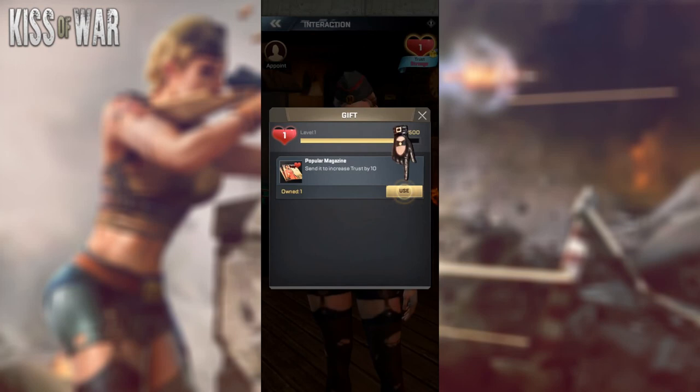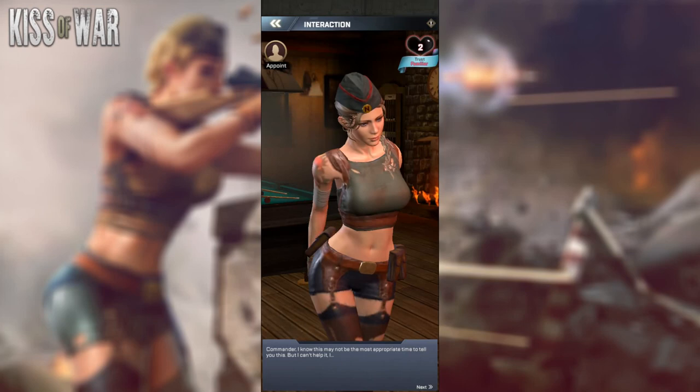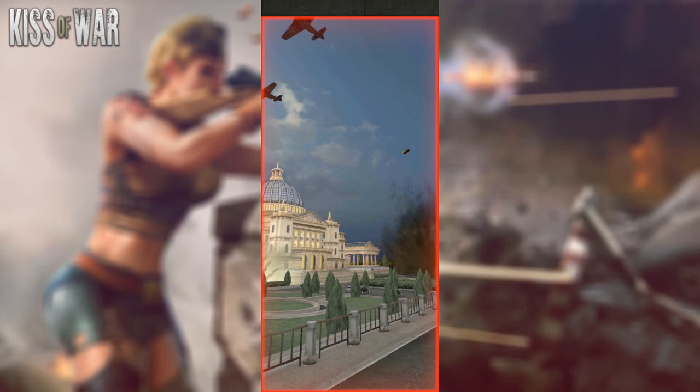You can gain trust level by using items that give you more trust to increase your level. Once you click, you can increase your level from level one to level two. There are a total of five trust levels. Each level unlocks a hand move that can increase your star level and give you more boosts depending on where that specific officer is placed.